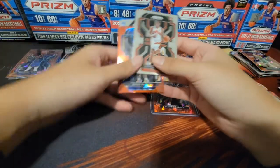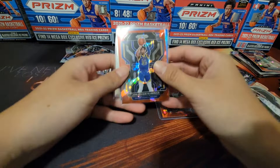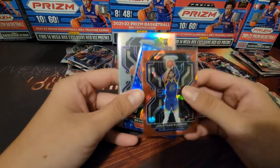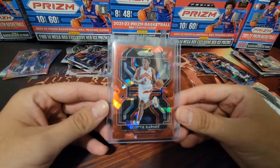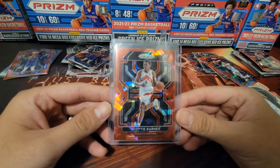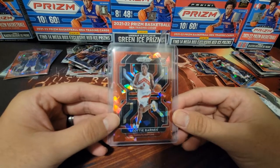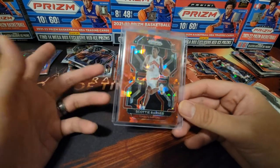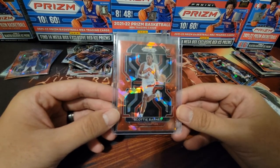That's all the rips! Let's look at the highlights: Scotty Barnes base, red Jared Butler, silver Emergent of Tre Mann, Jonathan Kuminga red ice prism, blue 75th anniversary Brandon Boston Jr., silver prism of Davion Mitchell — who's been playing pretty well recently. But of course the hit has to be the red ice prism of Scotty Barnes. Let me know what you think about this rip and the Target mega box. It was definitely a positive for me — I had some duds with other boxes, but that's the name of the game. Like, comment, and subscribe — until next time, bye!